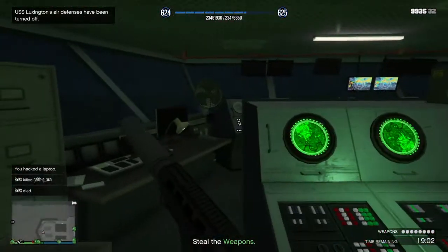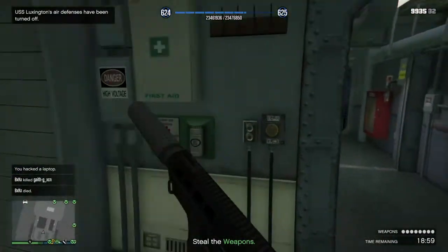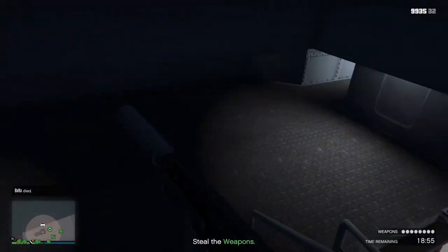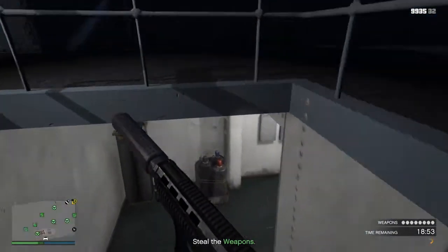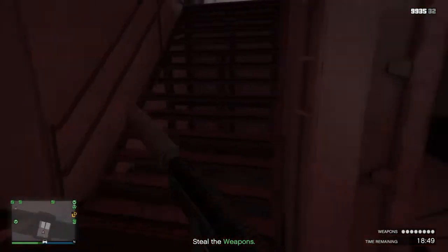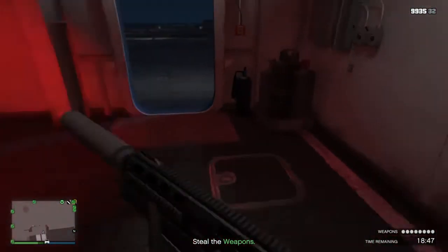I thought there was a guy in here - okay, no big deal. Now we can go downstairs and start collecting crates. We can deliver them to the nightclub, and I'll show you guys what I like to do after I deliver my first crate.